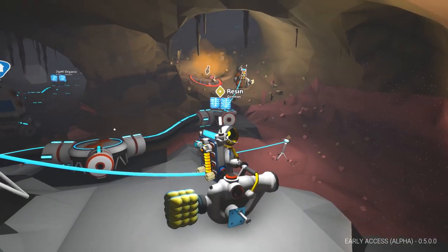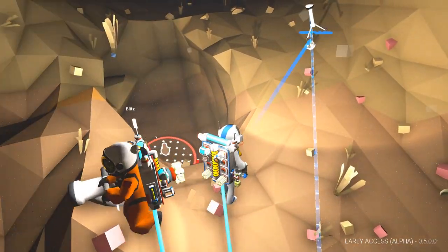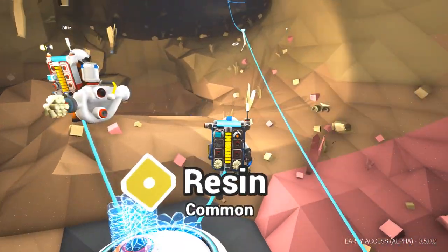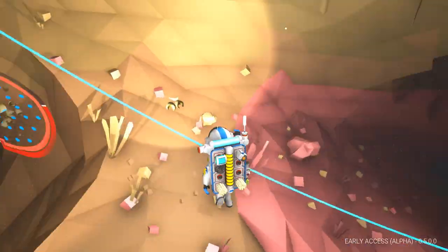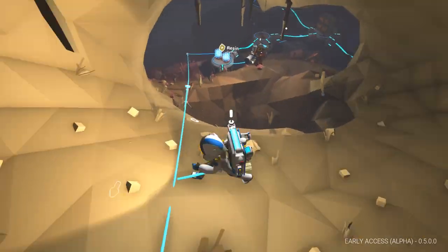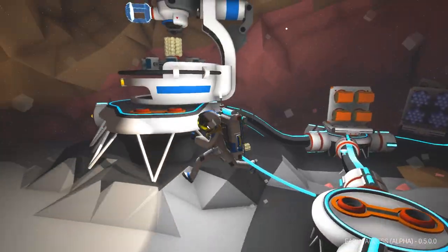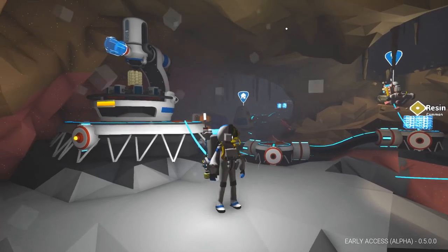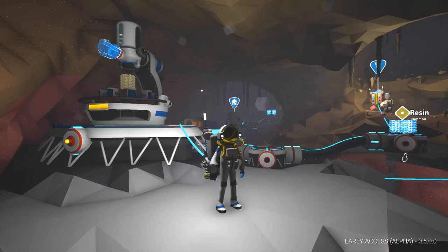Wait, hold on - there's a resin deposit right here! Really? I think - yeah, not hallucinating. So this is the first resource we've actually found in the tunnels. So maybe resources do exist down here! Yay! We're getting so much stuff. Oh yeah. Are you pretty happy with our space underground base? I am happy. The viewers gotta tell us what we need to build next.